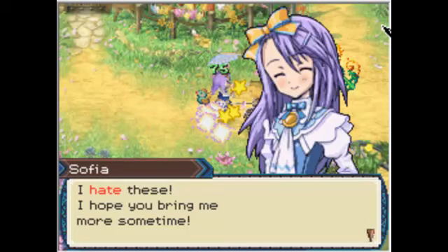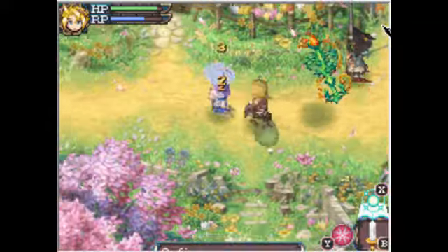To throw things, use the directional pad then press A and you throw items. I suggest not buying farm tools from the tool shop, because people will give them to you for free - like Sherman did.